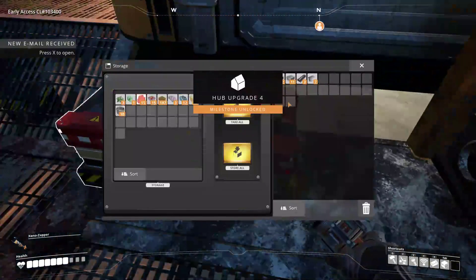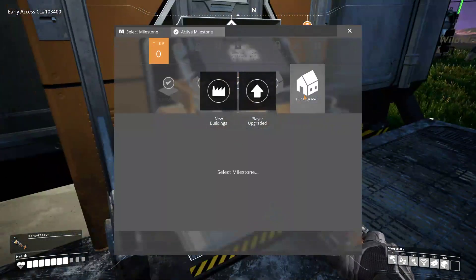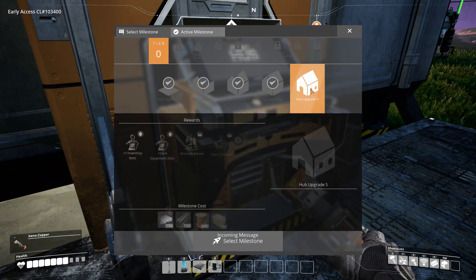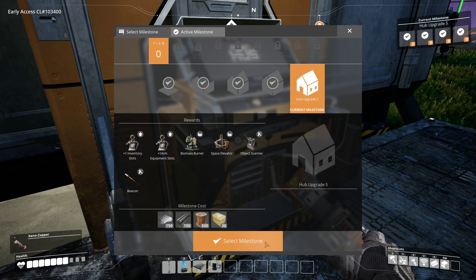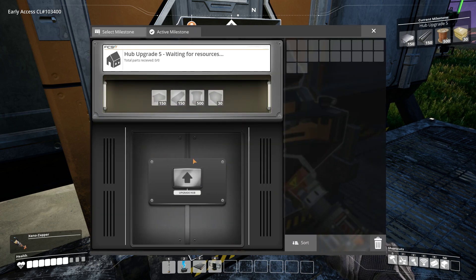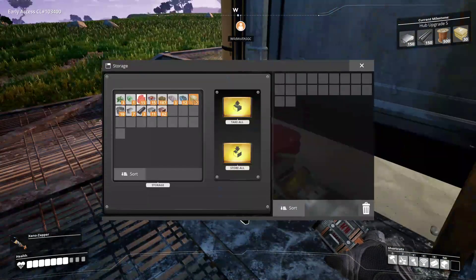Done — it's our next upgrade. A second biomass generator! Oh, we have another arm equipment slot — what? When was that a thing? Oh, in the space elevator beacon — biomass burner, object scanner — in the next hub upgrade. That's a thing now guys, we're calling them hubgrades.